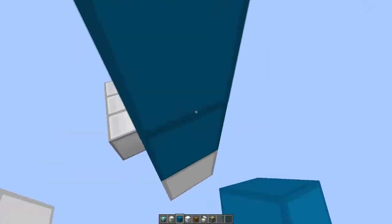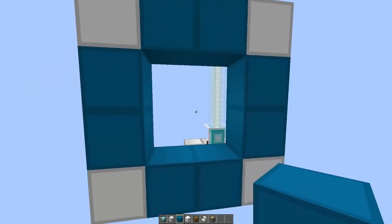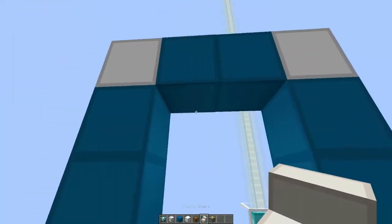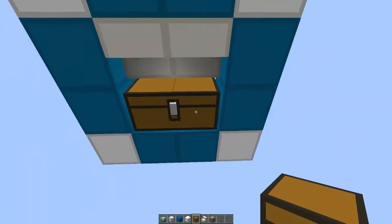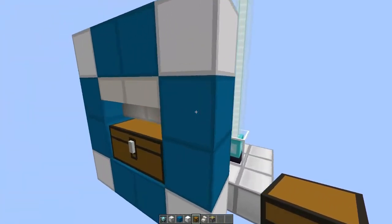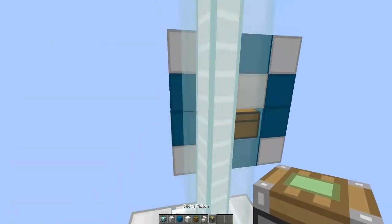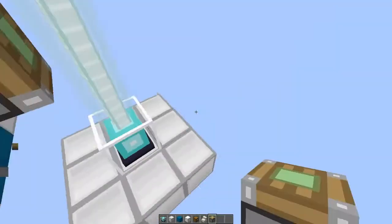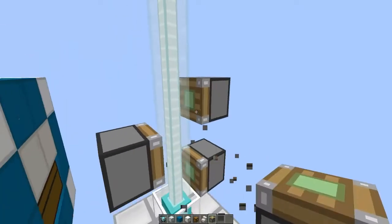I just like cyan wool — it doesn't really matter, you can also leave it white. But I like this color a lot. Then I just want to place down the stairs upside down and our little chest over there, which will have more than enough space for this machine to work. Then we just want to go to the back and place a sticky piston right there, another one right there, and one up there as well.